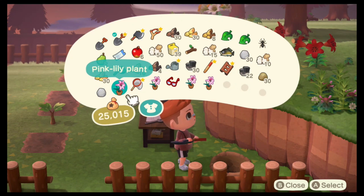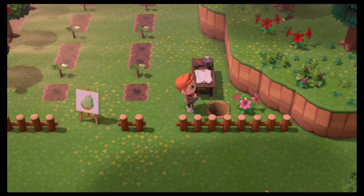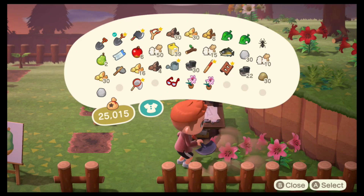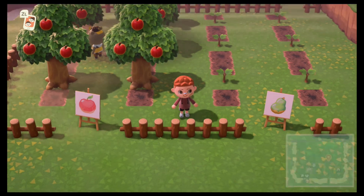Bench looking good right next to the waterfall, nice! Let's add a little bit more — we'll add some flowers here. I got some pink lilies but actually I don't like how it looks already. What other flowers should I use? Comment below!